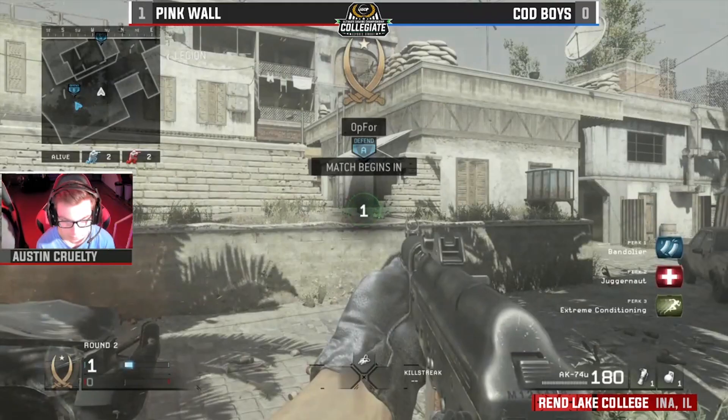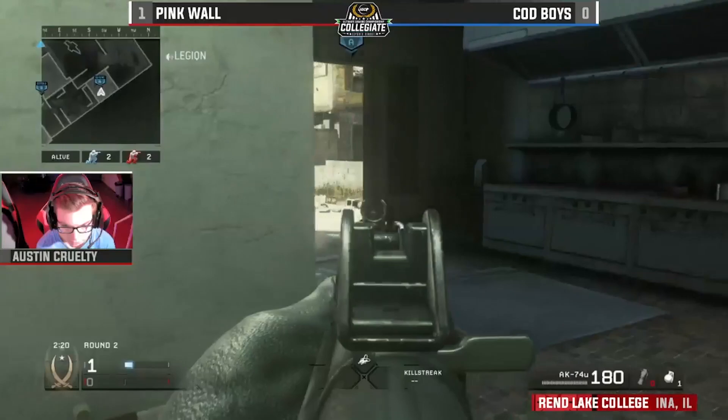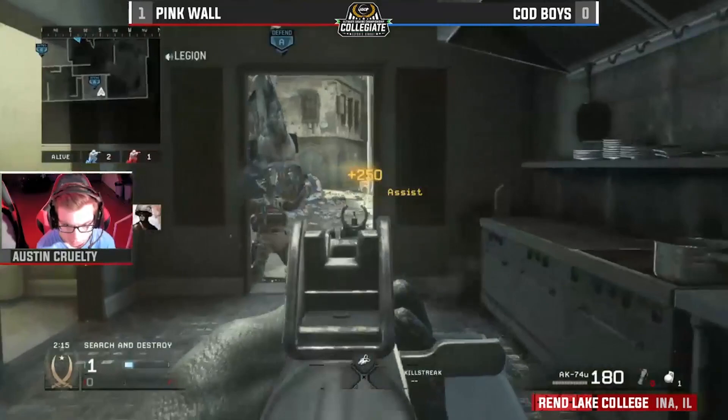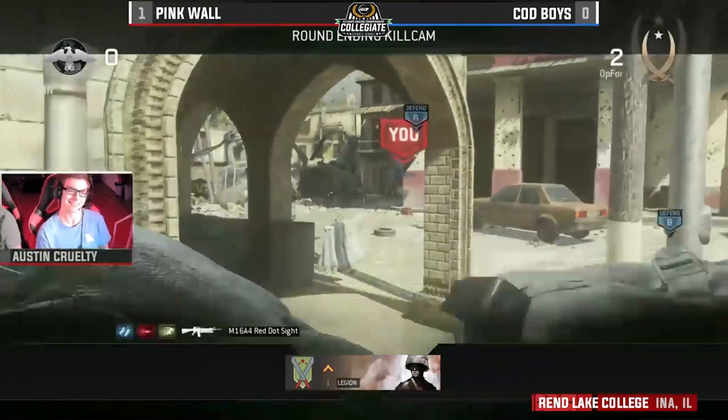He was checking something else — I think he was really worried about the ladder. More grenades coming out off the start area, hit markers, so it could be an aggressive push coming from the pink wall. Nice stun coming out by Cruelty, and just like that he gets the assist. 2v1 — and that'll do it. 2-0 lead here from Daddy Legion and the boy.